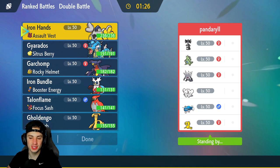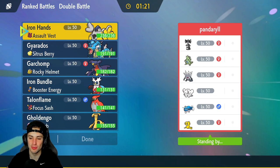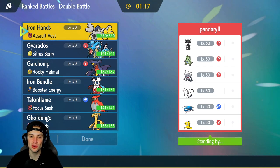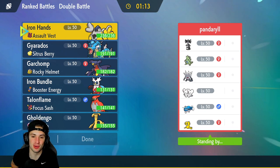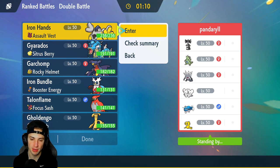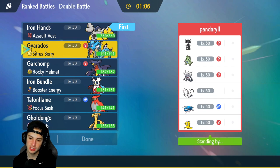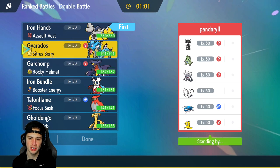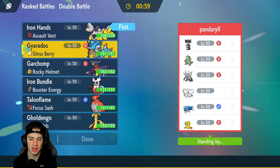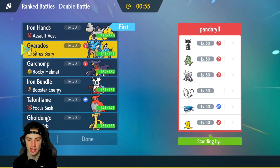First match coming at you guys — we're going up against a Dondozo and Tatsugiri team. Of course we've got to deal with that in match number one. They also have Gothitelle, Tyranitar, Maushold, and an Annihilape combo. Two deadly combos I have to watch out for. I might just lead Iron Hands to Fake Out turn one. Bundle's not bad, but maybe not lead. I could go Gyarados here too, but Intimidate seems terrible considering Annihilape's potential lead.